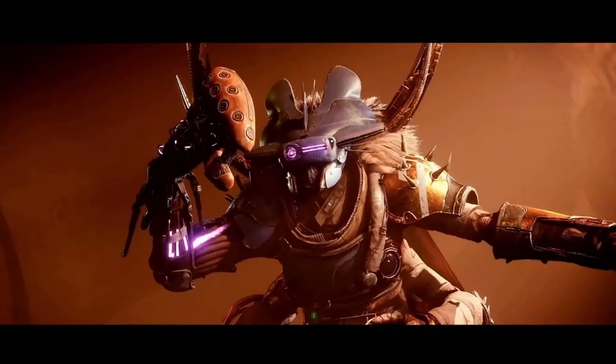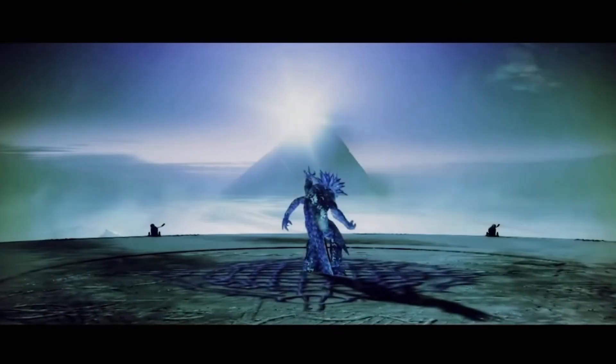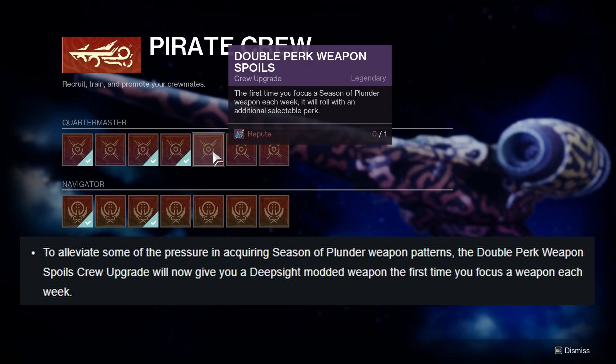Hello guardians and welcome back. The TWAB just dropped and a spicy piece of information is in that TWAB regarding our deep sight weapons for Season of the Plunder, and I'm going to break it down really quickly for you. The crew upgrade called double perk weapon spoils — the first time you focus a Season of the Plunder weapon each week it will roll with an additional selectable perk.